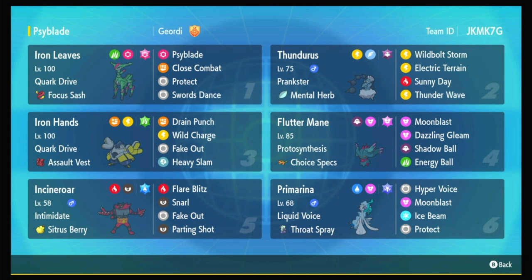To set up Electric Terrain, we don't have Miraidon yet, we never got Tapu Koko, and the little Pincurchin guy just isn't good, so we're setting up with Thundurus. Prankster-boosted Electric Terrain gets it up and is also great for stopping Psychic Spam.